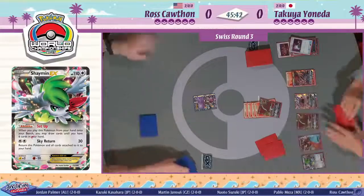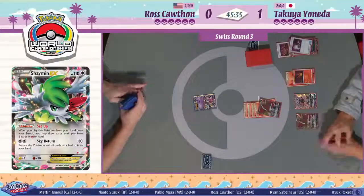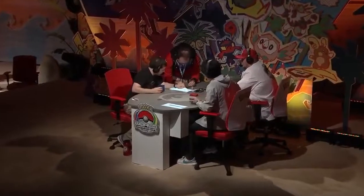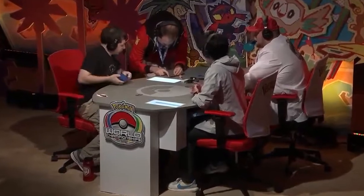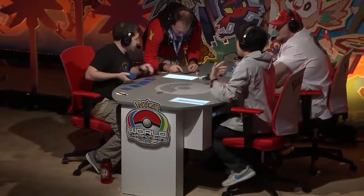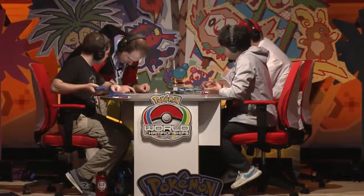Phoenix Burn, 180 damage, knocking out this Hoopa EX, and Takuya Yoneda starts this match off with an easy win. Heartbreaking if you're Ross - you're two wins in, you're looking good, your opponent even prized their tech card to stop your matchup, but that was just a horrible start. That's some of the downside of having Hoopas - it is a terrible starter. There's also a bit of a language barrier here. Takuya's cards are in Japanese and Ross might not be familiar with Salazzle GX, so we have a translator to inform the player what the card actually does. It looks like our translator Brian is explaining to Ross what Salazzle GX does.